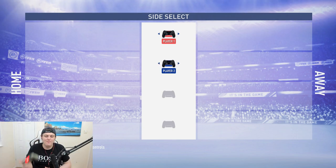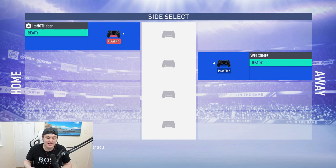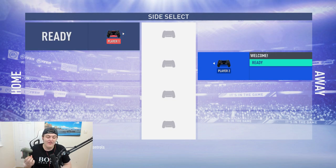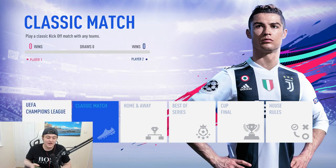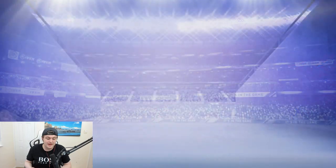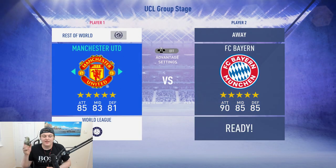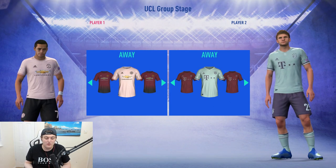So as you see now, my controller is the red one and Creasy has a blue controller. He actually gets to choose either the same team as me or a different team. It's as easy as that. And then once we both accept, we can go into a game and actually play against each other. For example, we can go on a classic match or we can go on a UEFA Champions League group stage match. Let's try UEFA Champions League group stage, and it's easy as that — you guys can actually start playing against your friend.